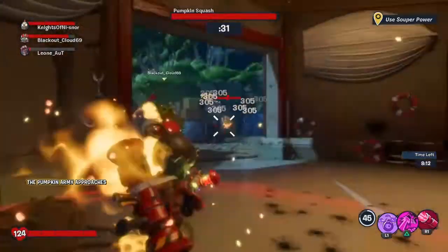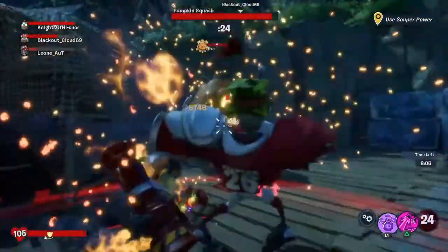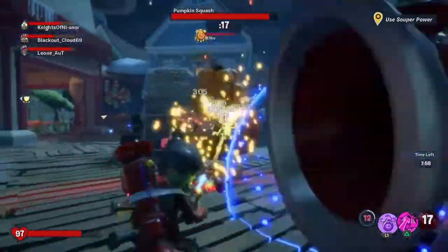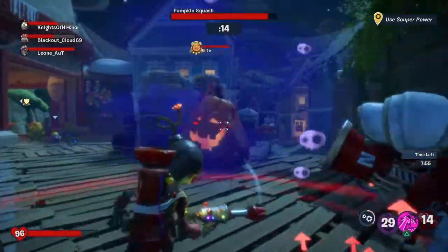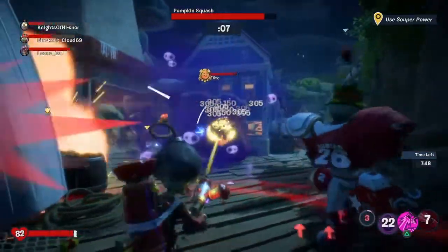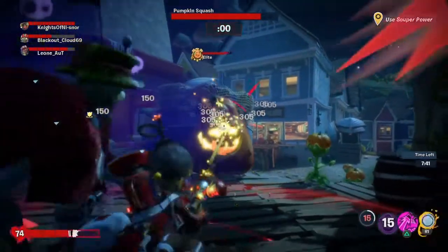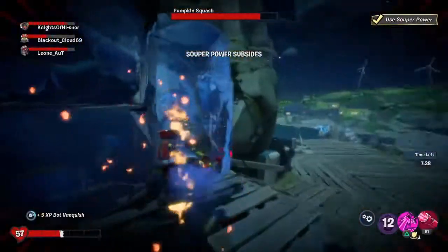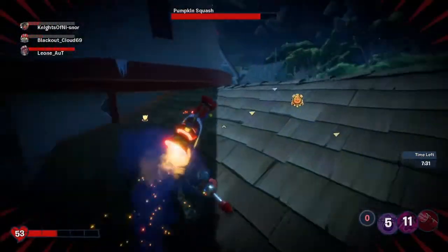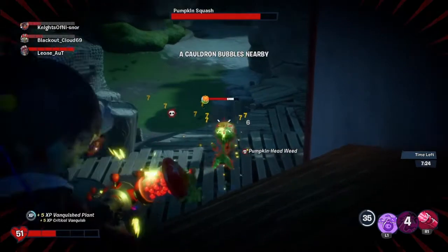Maybe we can attack the Spooky Squash now with the super power - it looks like we can do massive damage, three or five hundred everywhere! My ZPG did eight thousand seven hundred and forty-eight damage! I didn't realize there's a timer above us - we have four seconds left of this super power. The power subsides - I assume that means it's run out. I assume another Chomper is going to spawn.